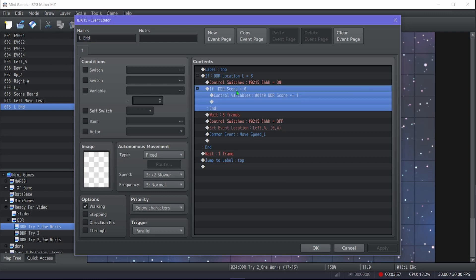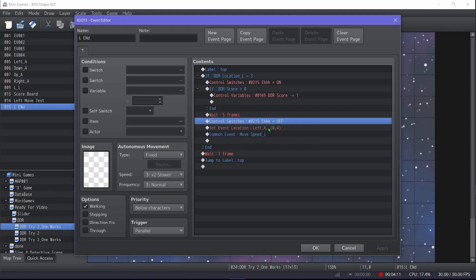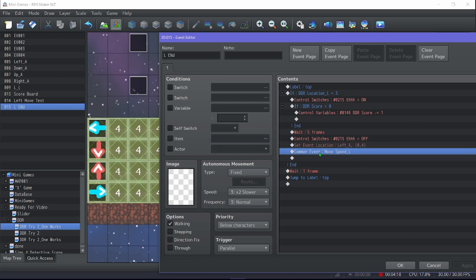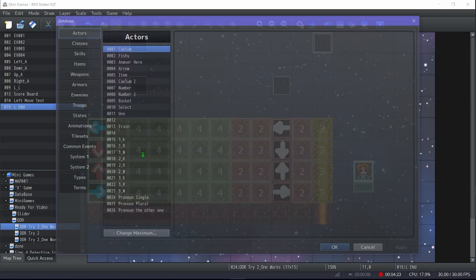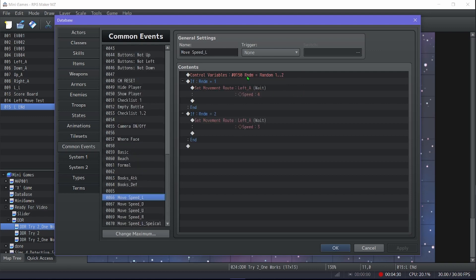If your score is greater than zero, it removes one point; otherwise it does nothing. It waits five frames, turns EH off, sets the event location back to the start, calls the common event for move speed, then loops back to the top.